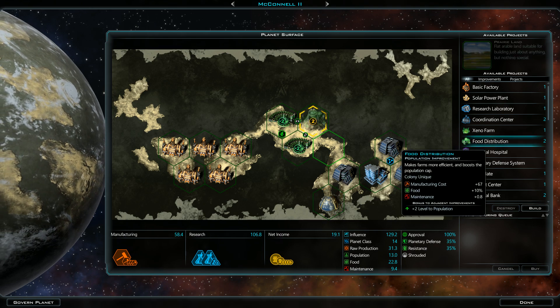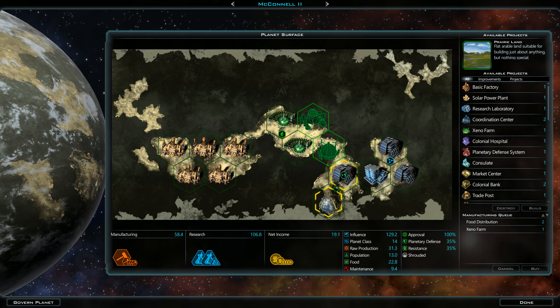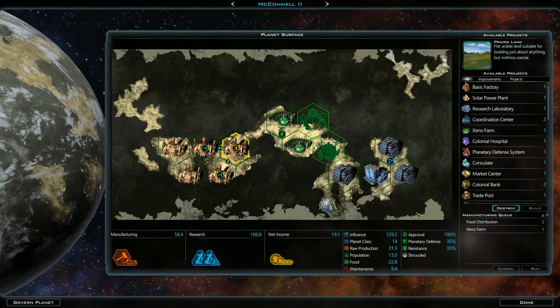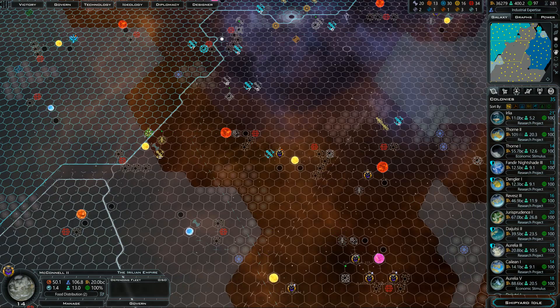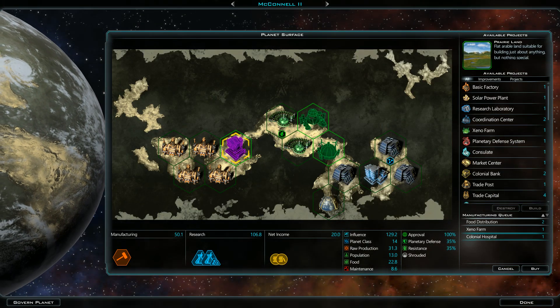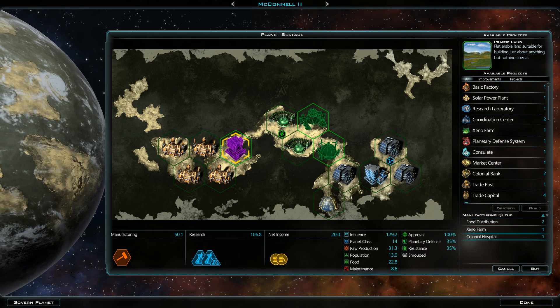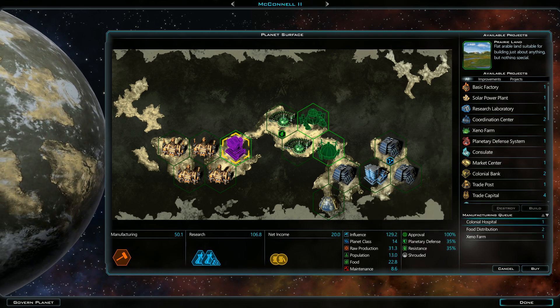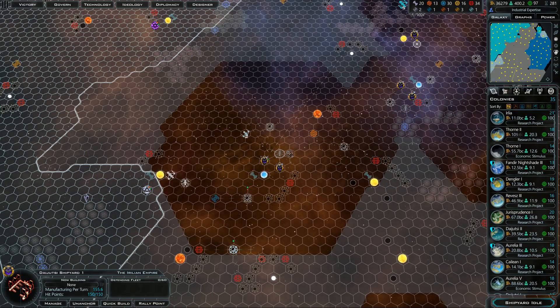Let's destroy that and put the Food Distribution Center there, then put a Xenopharm there. Destroy that and put a hospital. Actually, I probably should have had that hospital prioritized. What's the recurrent population? Prioritize the hospital.